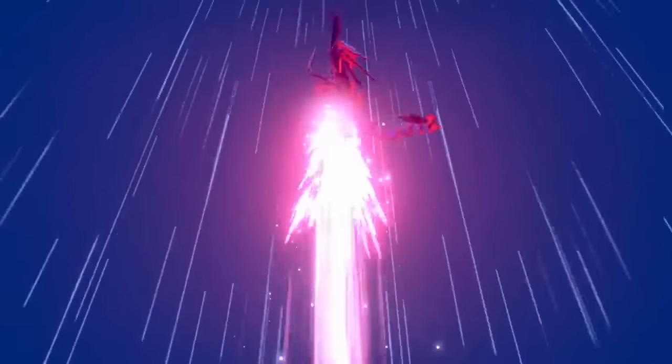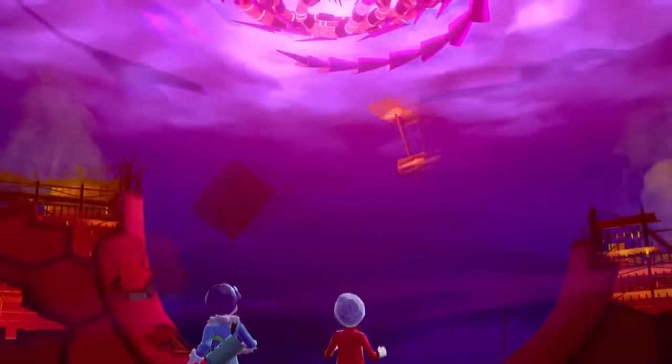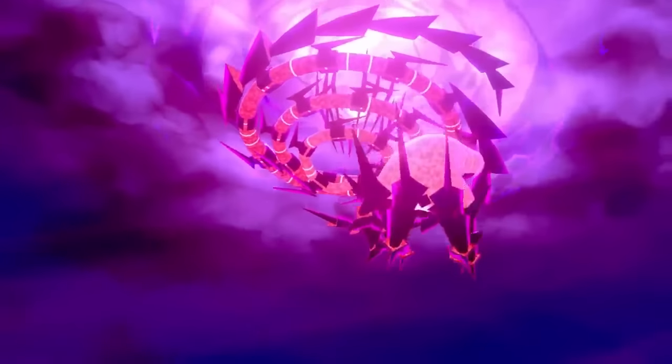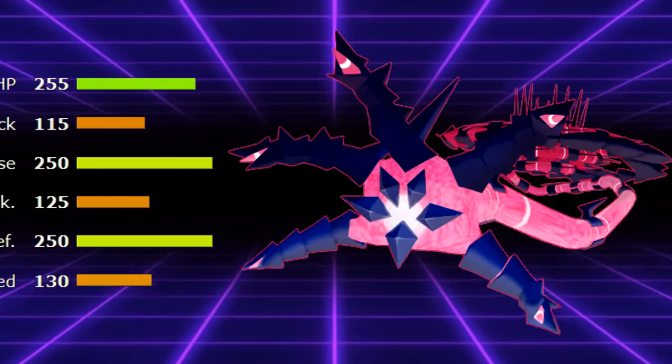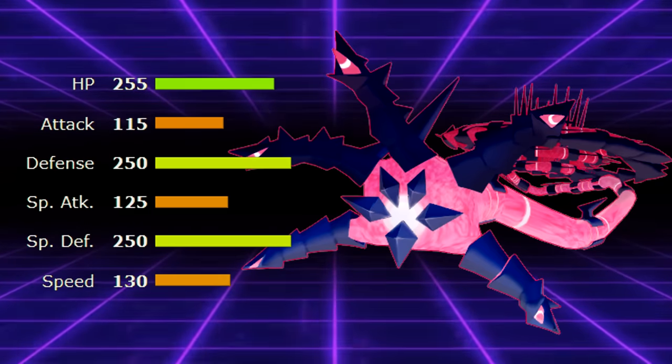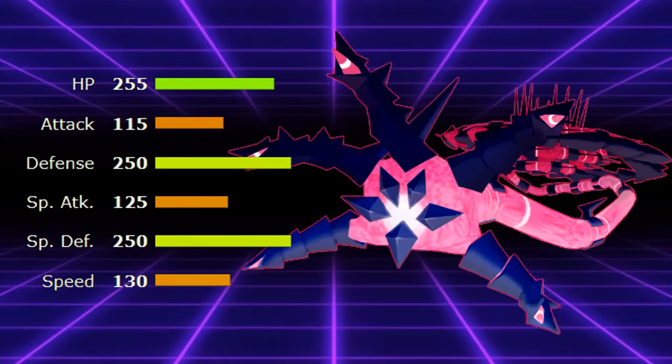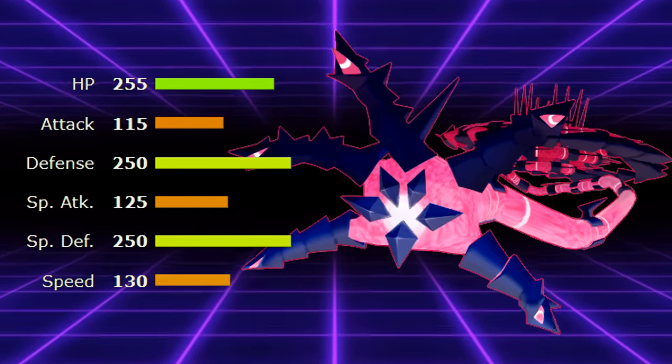If you think those Pokémon's bulk is impressive, wait till you get a load of Eternamax Eternatus — a Pokémon so cool that it has a special secret third version of Dynamax. Normally Eternatus can't Dynamax in-game, but Game Freak may have been saving us from an even worse fate, as Eternamax Eternatus has an absolutely ridiculous stat spread of 255 HP, 115 Attack, 250 Defense, 125 Special Attack, 250 Special Defense, and 130 Speed.